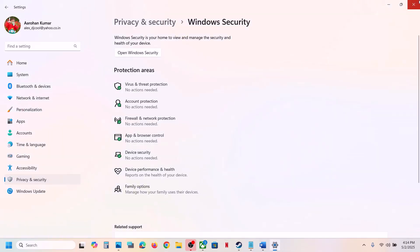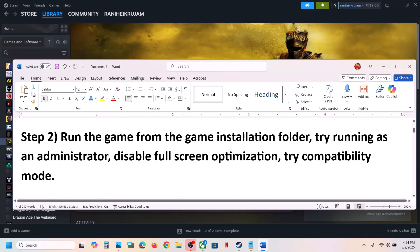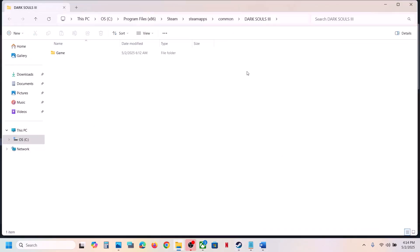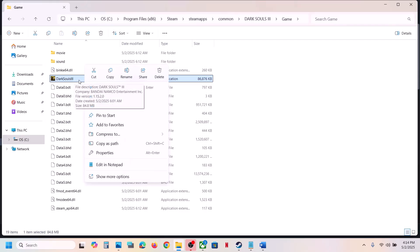Once the game is added, launch the game and check. If still not working, the next step is to run the game from the game installation folder. In Steam, right-click the game, select Manage, then Browse Local Files. It will take you to the game installation folder — open the game folder, select the game EXE file, and double-click to launch.